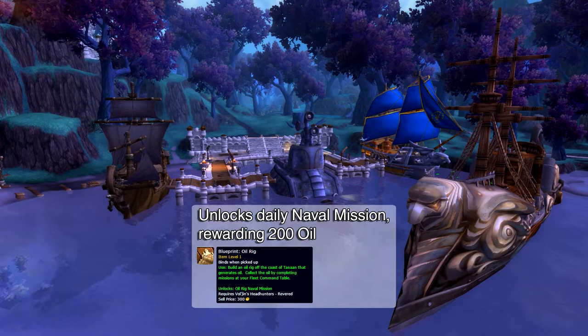If you want to, you can also buy the blueprint oil rig from the Hand of the Prophet or Vol'jin's Headhunters quartermasters when reaching revered. This unlocks a daily naval mission rewarding 200 oil.